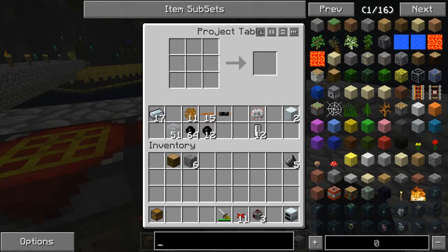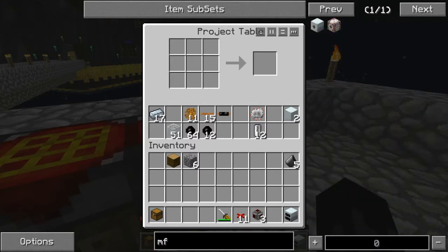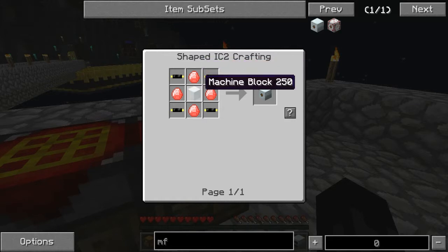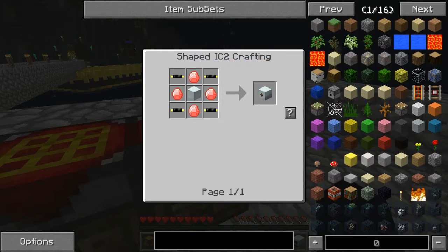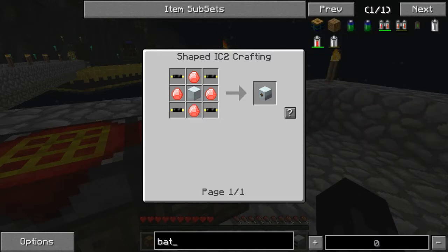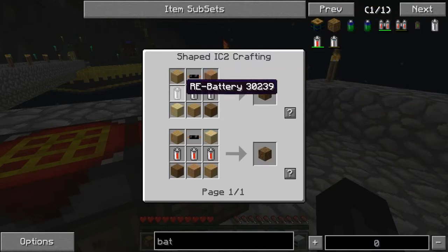Before we can do that though, we really need some other stuff - we need an MFE. Okay, we're not doing the MFE yet. Let's go with the bat box first - it's pretty simple, there's basically three batteries.